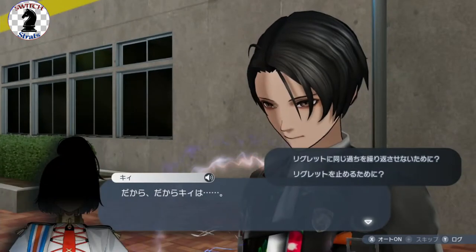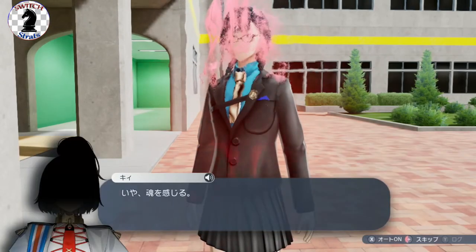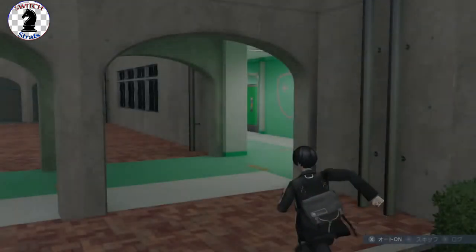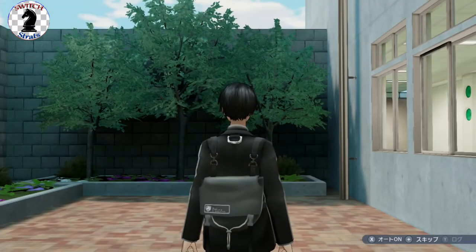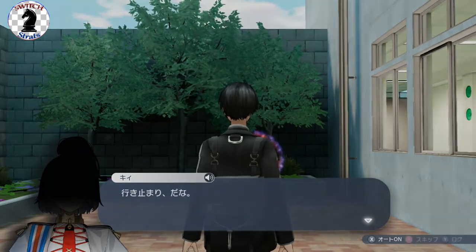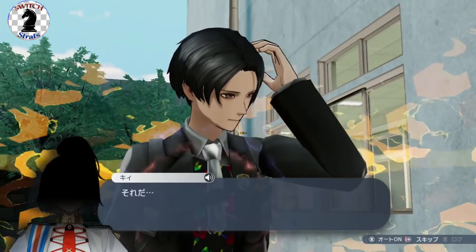From what I've seen so far, the dialogue options don't have too much of an impact early on, but there are some options you can take later that work with sort of social links. If anyone remembers character episodes from the first game, they've basically come back again, and you do have options in later character episodes that allow you to progress through them more efficiently.